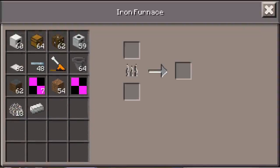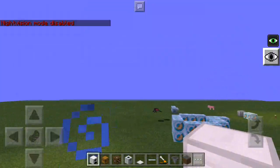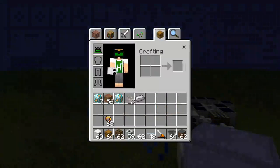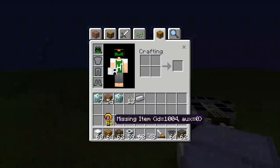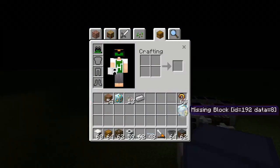If you tap on the iron furnace it will bring up a GUI — it's the old version of Minecraft GUI, but it does work. The iron furnace cooks way faster. I also got a button for night vision — I got my night vision armor enabled. Also, if you disable mods it will show missing items and missing blocks, but if you re-enable it, it comes back to normal.